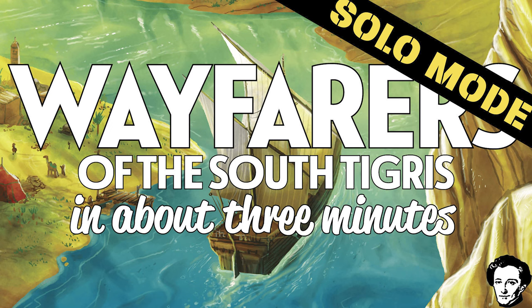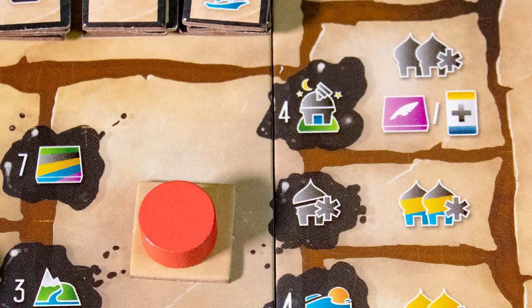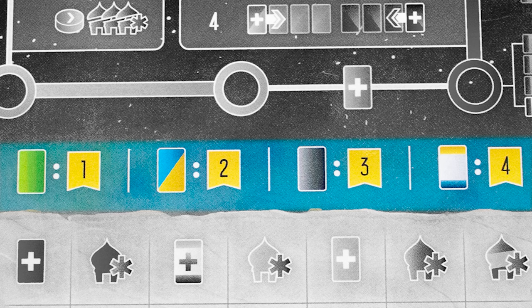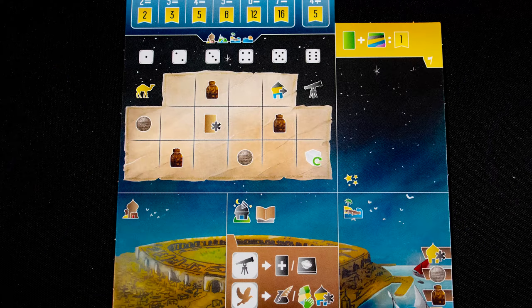Kia ora koutou and welcome to Wayfarers of the South Tigress solo mode in about three minutes. Note this video only focuses on the solo mode and its differences from the main game. To find out more about the main game watch our main video. The solo game ends once either you or the AI player gets to the end of the main board track. You get one more turn and so does the AI — you win if you score more points than the AI.